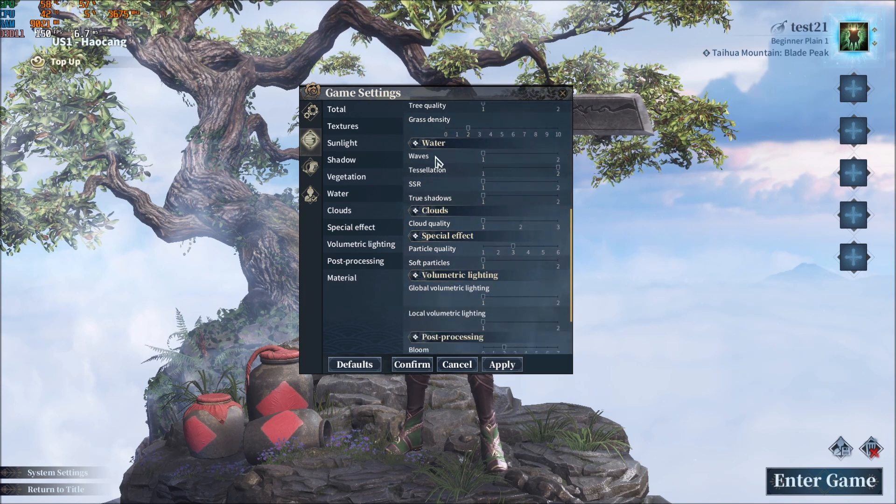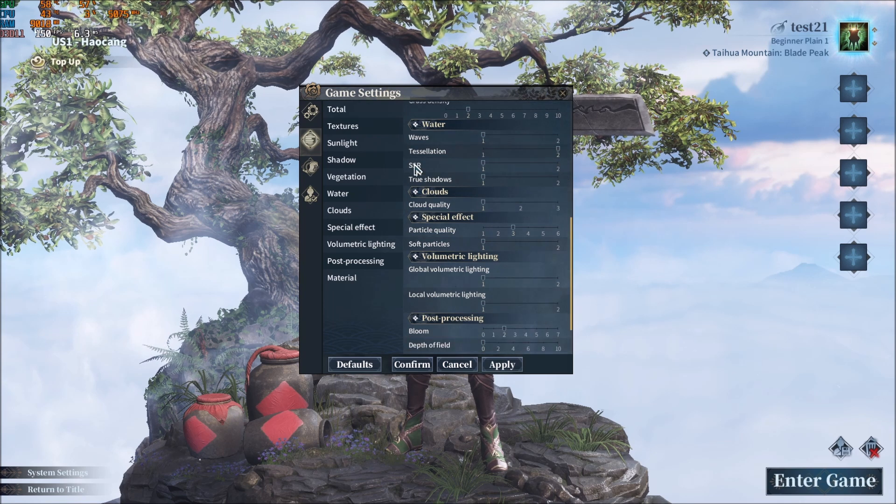For Waves, this one is a bit tricky. On my desktop I have no issue going with 2, but I'm lagging on my laptop with this one. My laptop has an old i5 with a GTX 1050, so if you're on an old laptop, definitely go with 1 for Waves — it helped me a lot when looking at water. Tessellation, you can go with 2. For SSR True Shadow, go with 1 — that's another 4% boost in your FPS.